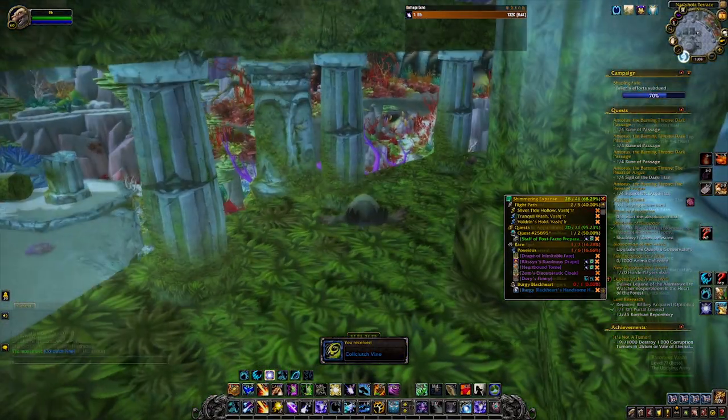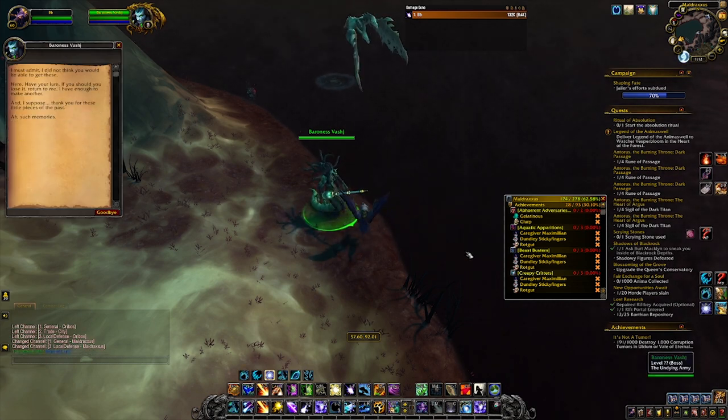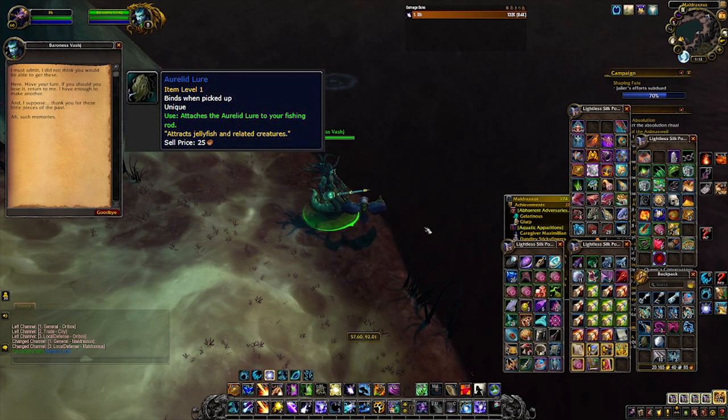Once you get those three items, you're going to go back to Vash at the same place in Maldraxxus — the southeast part of that pool. You're going to talk to her and she'll give you the Aurelit Lure, and then you're going to take the Aurelit Lure back to Zereth Mortis.